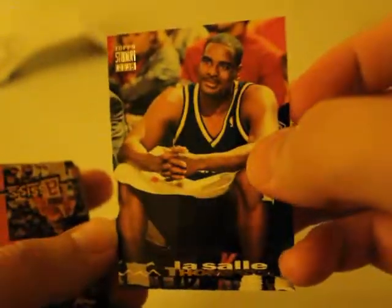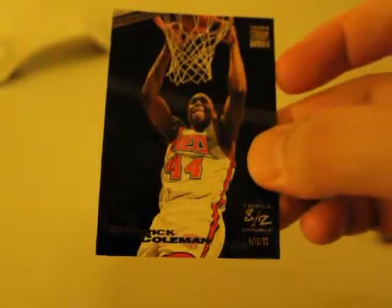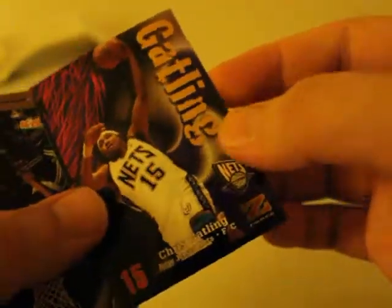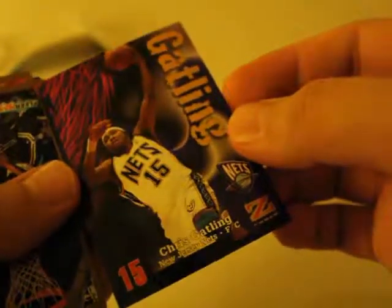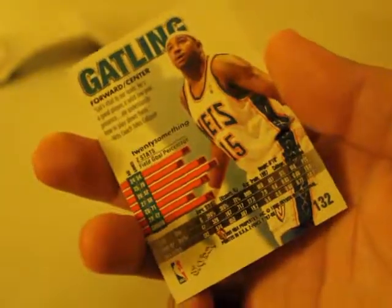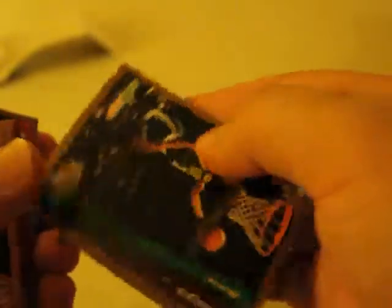Our next card is going to be LaSalle Thompson. The next one is Derek Coleman, New Jersey Nets. And then — oh, is this Chris Gatling? Yeah. Didn't he get arrested for fraud? I believe he did. He got caught for fraud about five years ago, I believe. Crazy.